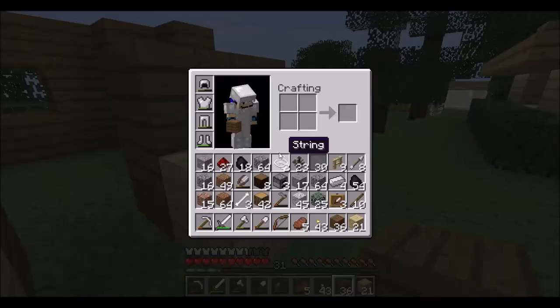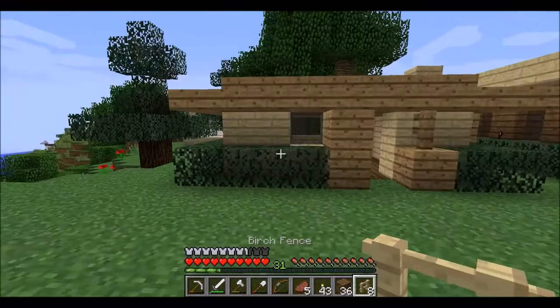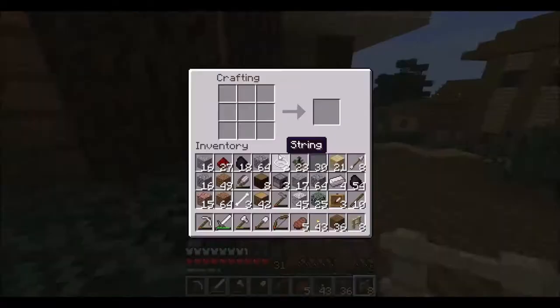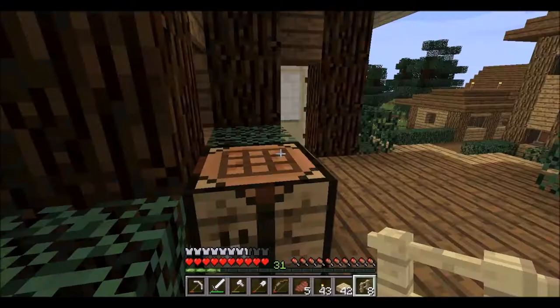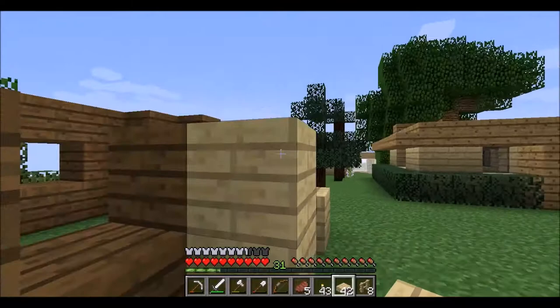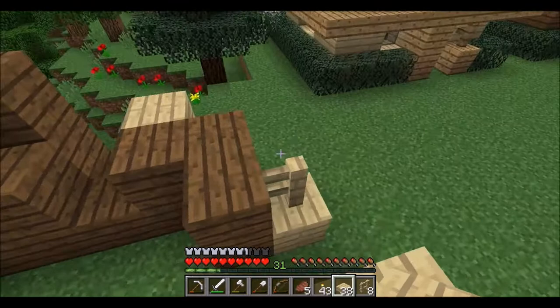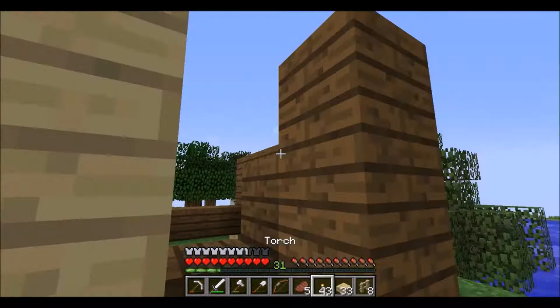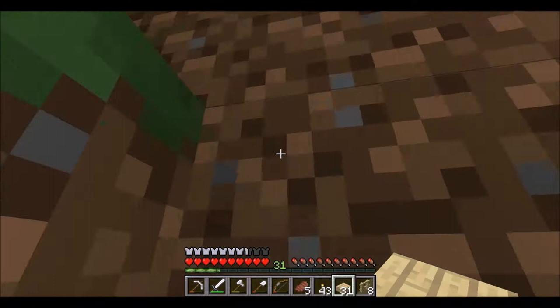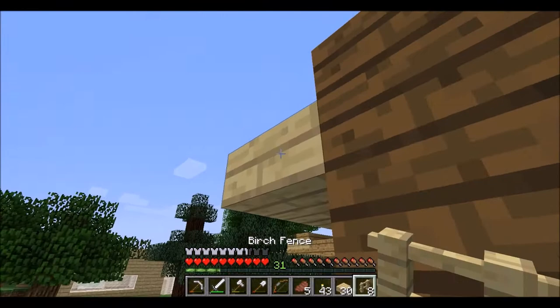We can do the bushes last but I need a fence — good thing I have one. The half slabs are going to be birch. Let me get to the crafting table. Of course I don't have birch half slabs, so we might have to go back to the wood shop and get some more regular blocks. These are going to go all the way around. These slabs are a pain especially with this uneven ground.